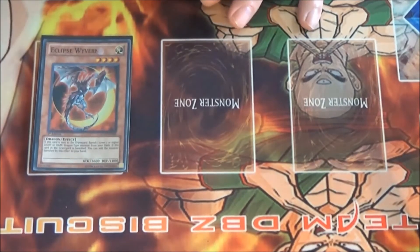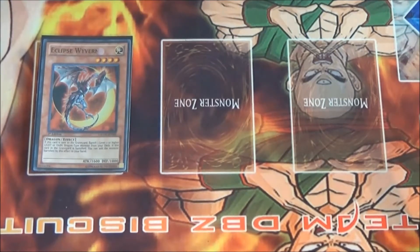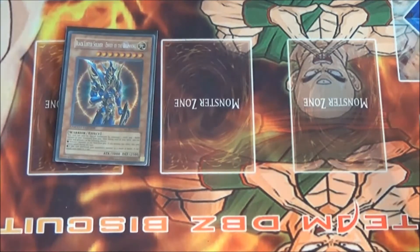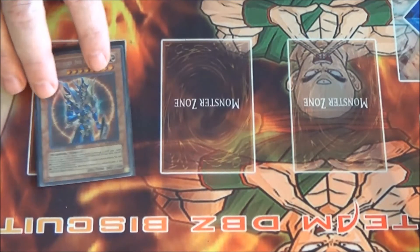We run one Eclipse Wyvern because when Eclipse Wyvern is sent to the graveyard, you can banish one of your two boss dragon monsters from the deck, and when Eclipse Wyvern itself gets banished you get to add that card to hand. Another boss monster is one BLS, because BLS banishing your opponent's stuff — especially something like a face-down Dark Hole of the Legends — means they won't be seeing that card again for a while.